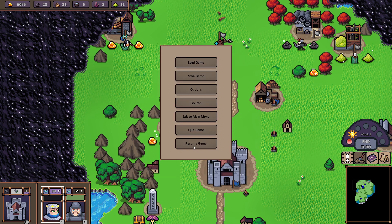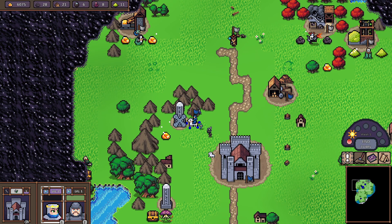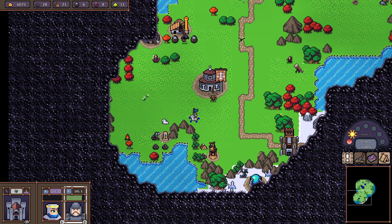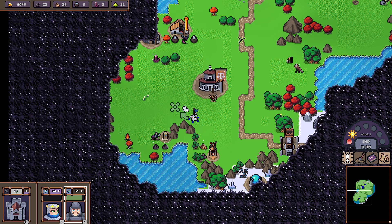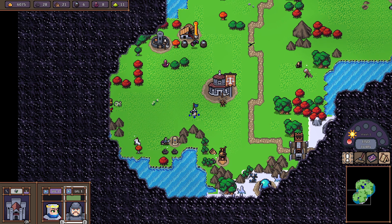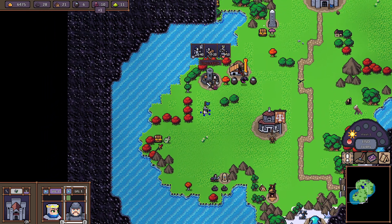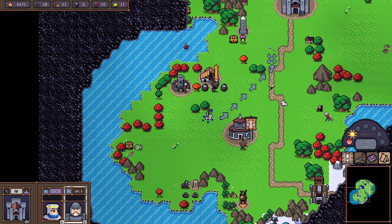Good — now we can take the obelisk, which is very important, and continue exploring. Actually, I need these resources here so I can start moving Lanzo back too.